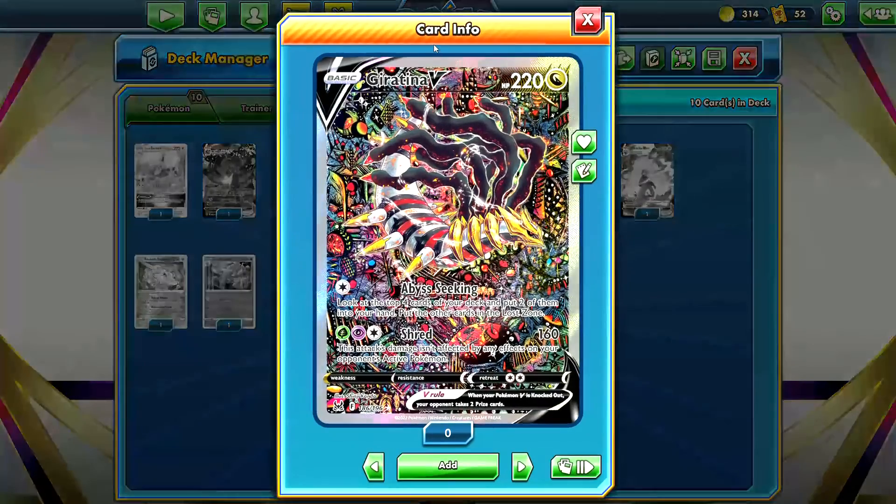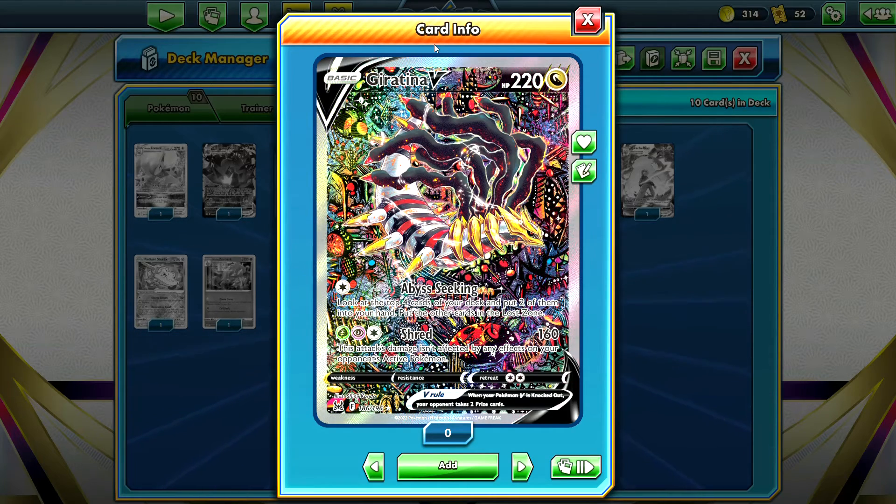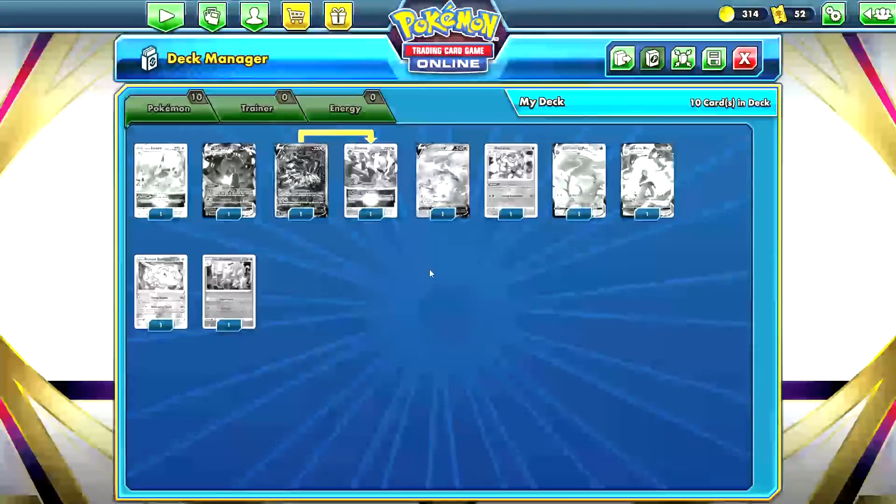And then of course Giratina V alt art — people are going to be looking for the Pikachu Trainer Gallery cards, but as far as cards that will be legal for the standard format, Giratina V alt art is the one. Whoever drew this must have taken quite a while because look at how much detail is on this card. It's almost hard to pick out Giratina in the middle because there's just so much going on. Imagine this in real life with that texture — pulling that out of a pack would be incredible. I'm sure this will be a very expensive card.